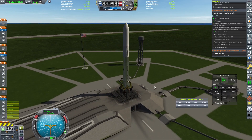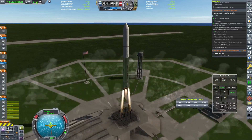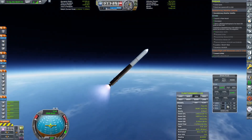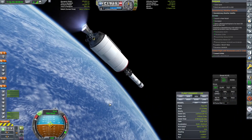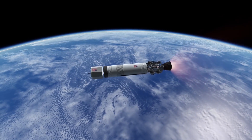Then it's back on the launch pad for yet another geostationary weather satellite launch. As I said, these are our main source of income, so it's nice to continue them whenever possible. They don't give us any science, but they give us the funds we need to keep building rockets and to keep upgrading our facilities.